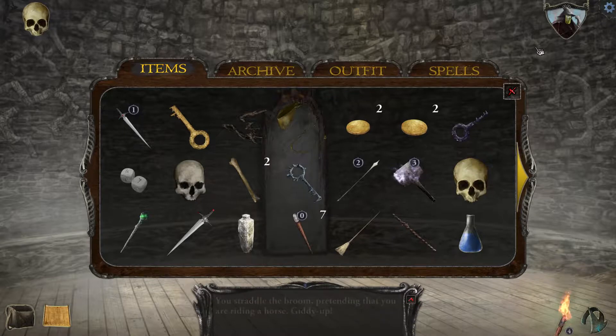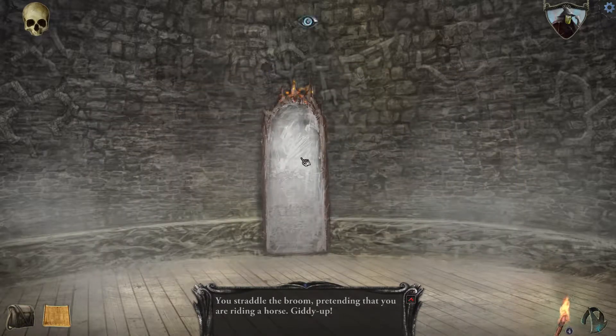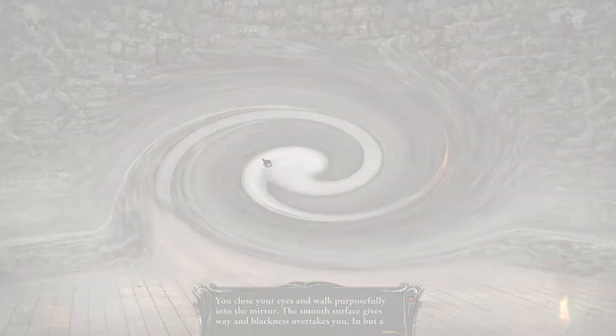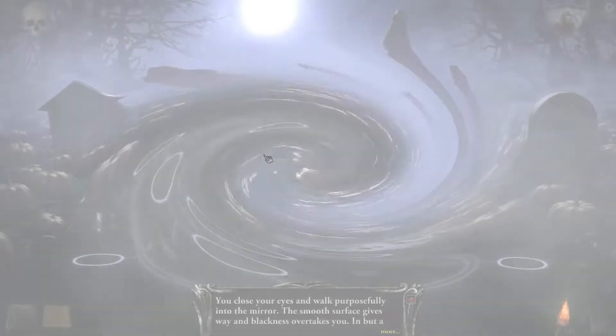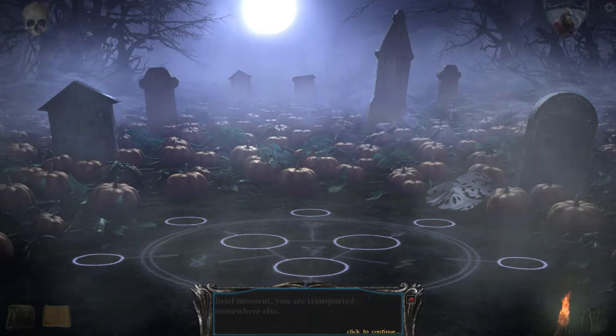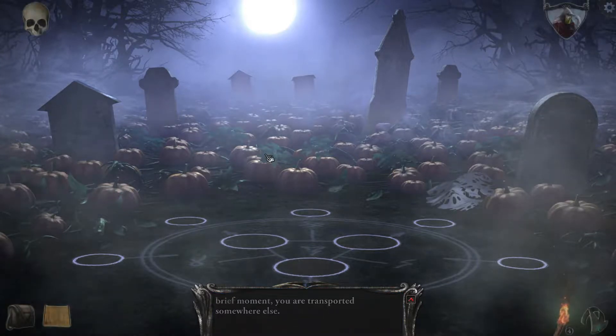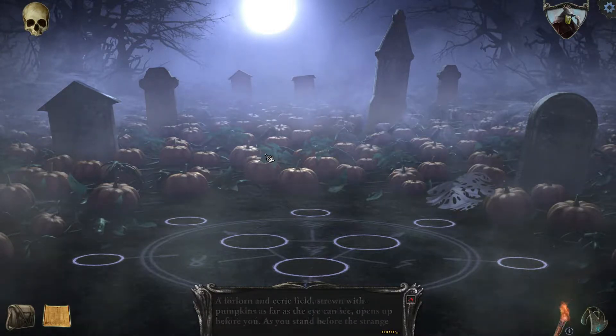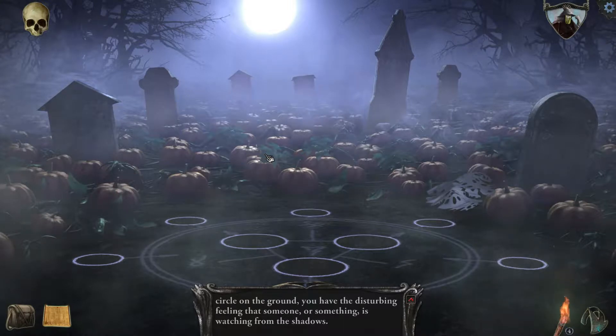Can I use this on myself? Let's drive the broom. Giddyup. So I assume we can enter this — close your eyes and walk purposefully into the mirror. The smooth surface gives way and blackness overtakes you. In but a brief moment you are transported somewhere else. A forlorn and eerie field, strewn with pumpkins as far as the eye can see, opens up before you. You have the disturbing feeling that someone or something is watching from the shadows.